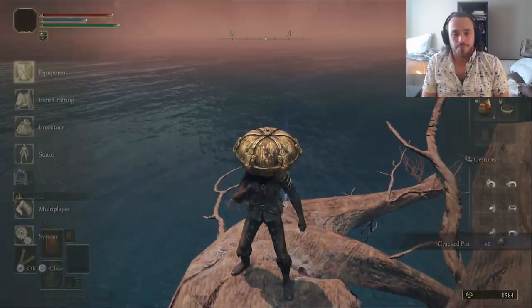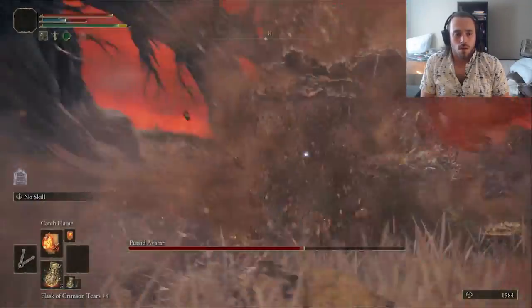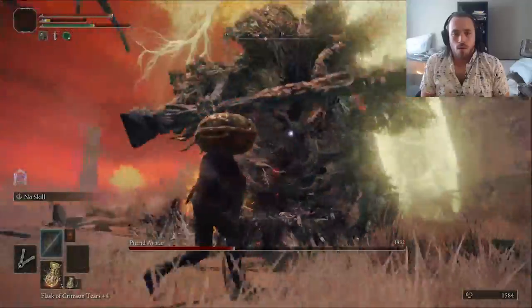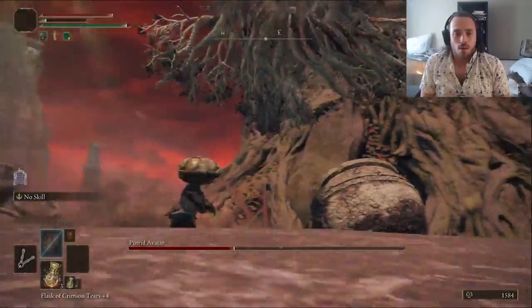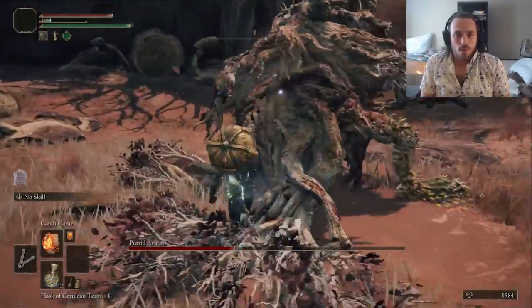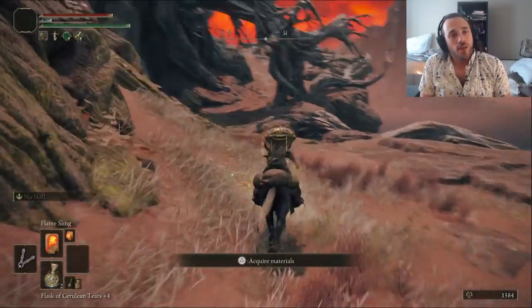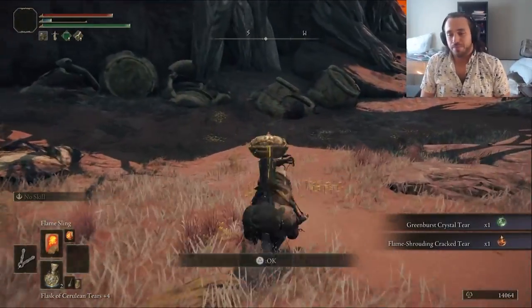There's another pumpkin near the Erdtree in Caelid, and a Putrid Erdtree as well. Remember how easy that Erdtree Avatar was? Well, this one's only slightly harder because it's got tree poop — sap. Is sap tree poop or tree blood? Who knows? It's dead, and it gives us the Flame Shroud Cracked Tear, boosting our fire damage by 20%, so our pumpkin flames will be hotter.